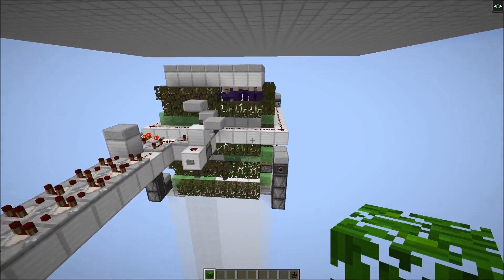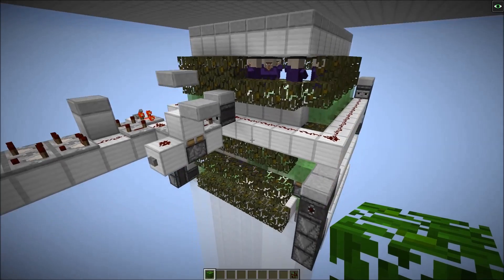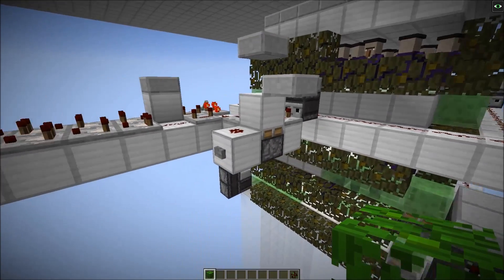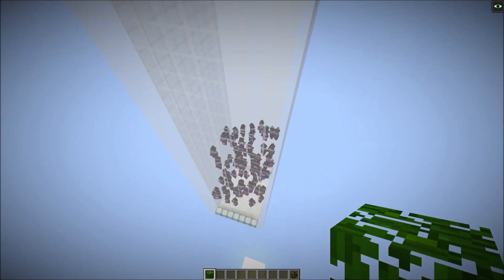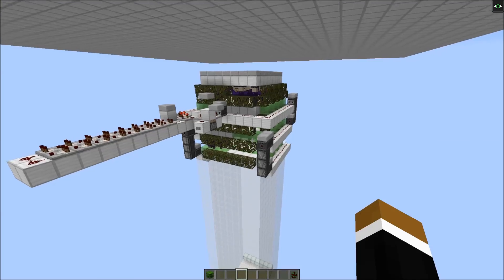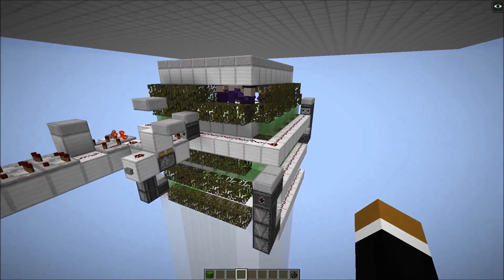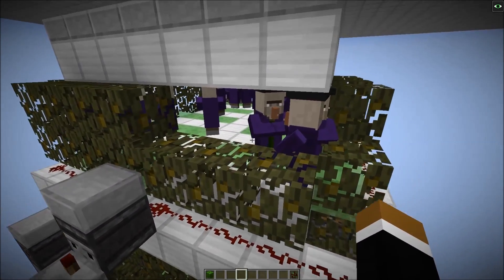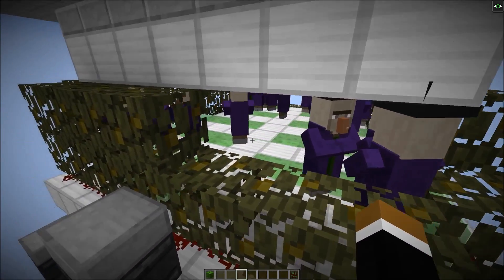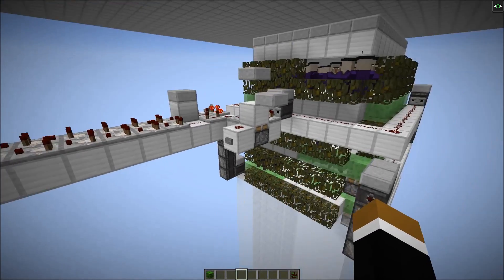So it works like this. Like always we have three spawning platforms, and every about 25 seconds we push all our floors up and then the witches would glitch through. The farm is so efficient because since 1.9 witches could spawn inside of other witches, so a newly spawned witch would no longer block the spawning space for other witches to spawn. And that's why we wait as long as possible until we raise the shifting floors.